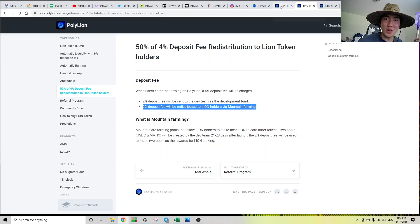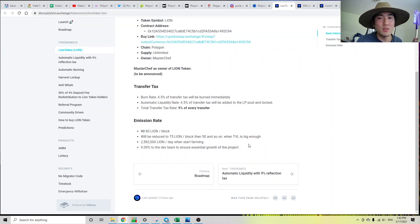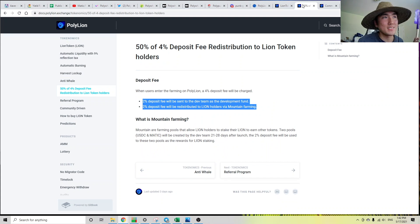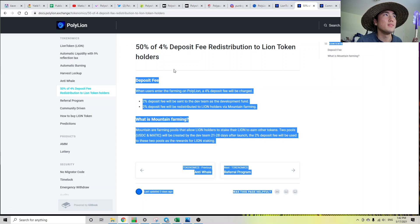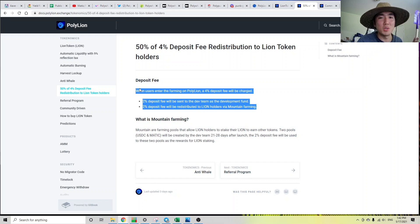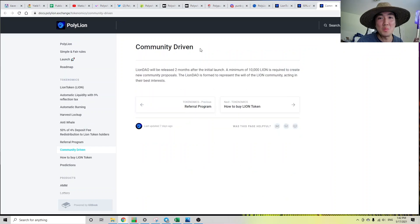If you think about it, the entire 4% deposit fee goes to the devs — 2% directly and the other 2% also to the devs via the broken mountain farming. They're throwing around all these buzzwords convincing you that this token is going to pump, but if you read the fine print, all the fees just go to the devs. And 9% of all the tokens minted also go to the devs. So they're just giving themselves tokens to dump on you. This is the price you pay for not reading the documentation. They can argue they're community-driven and launching features two months after launch, but we all know that's not going to happen.